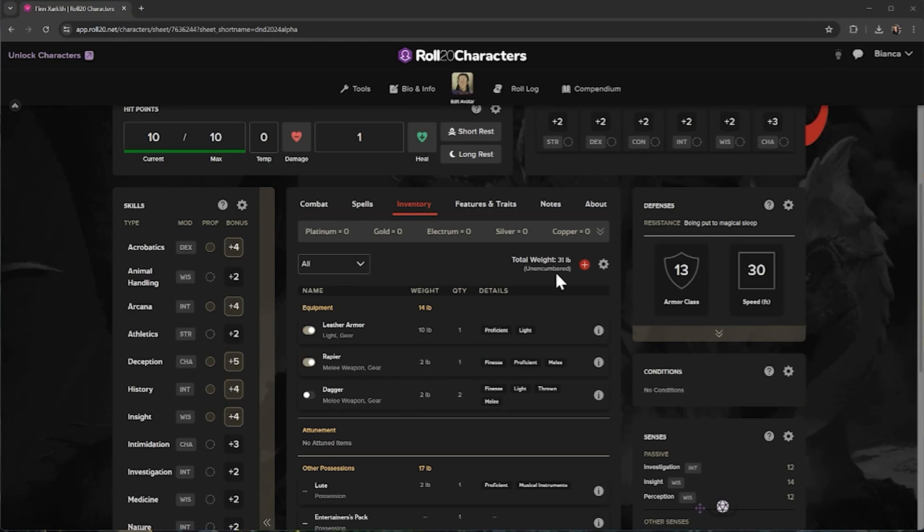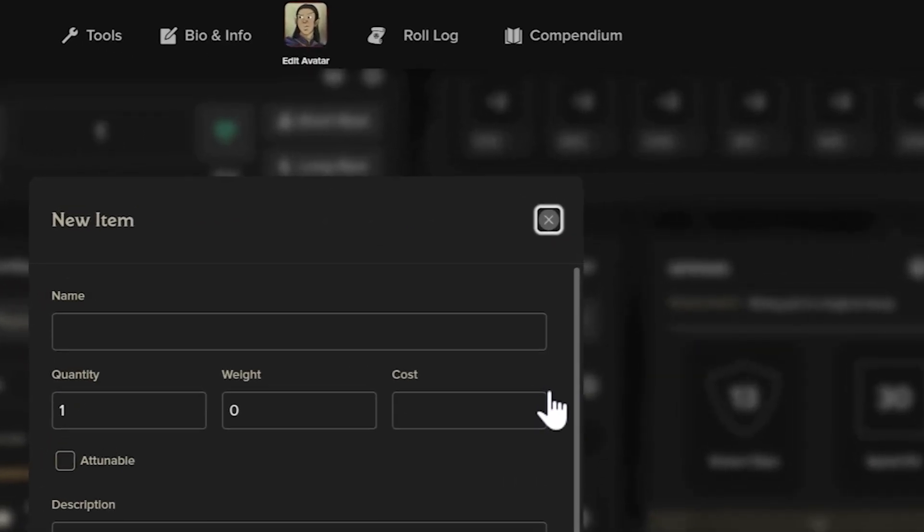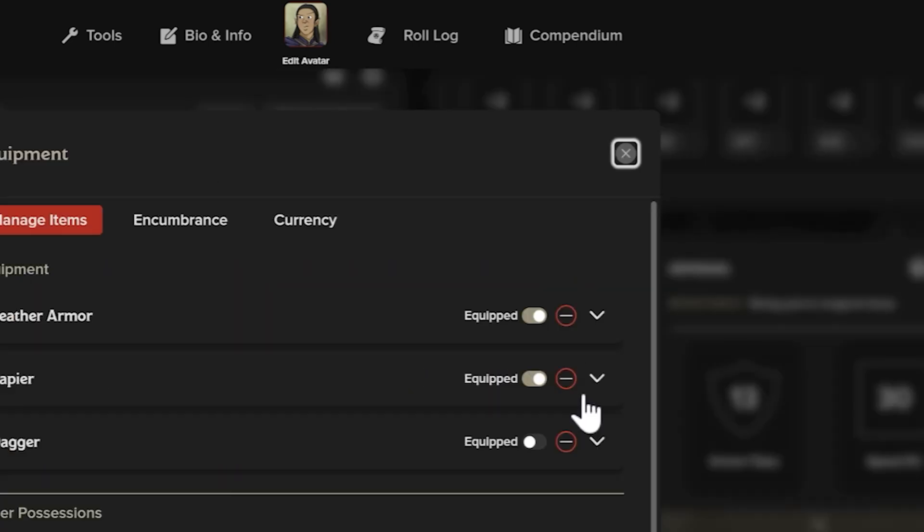Manage your inventory, coin, and weight encumbrance. You can manually add a new item using the red plus sign and make changes using the cog.